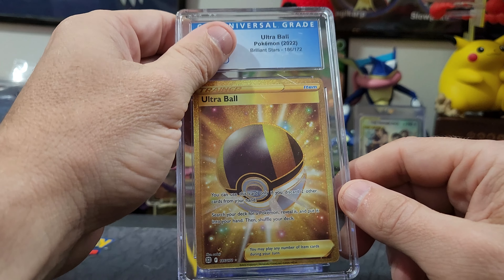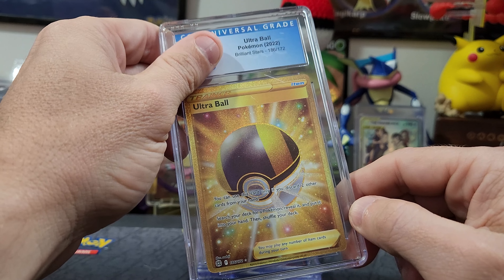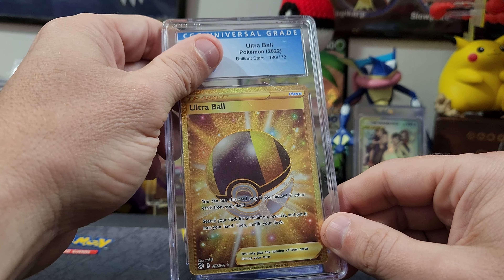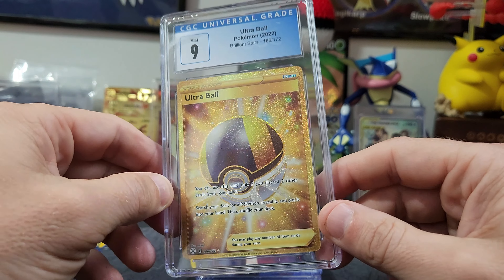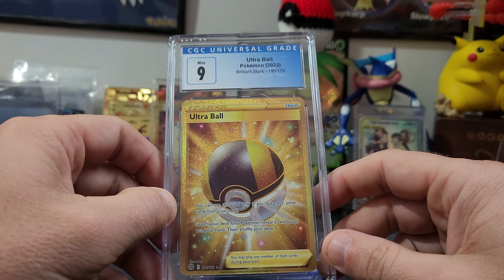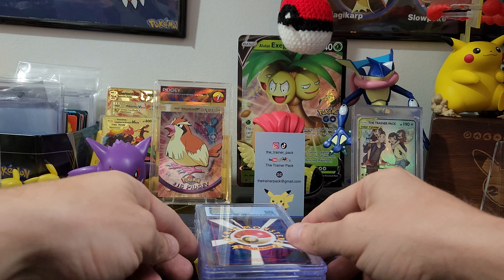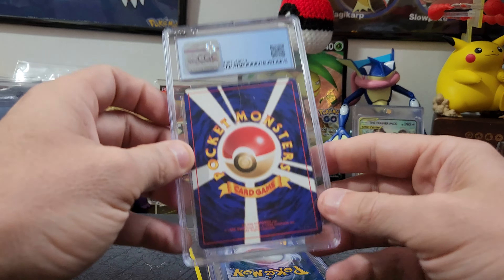Ultra Ball Gold from Brilliant Stars — centering looks a little bit off on the back. I'm guessing 8.5 or a nine — and it's a nine! I think every collection has to have an Ultra Ball in it.